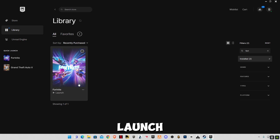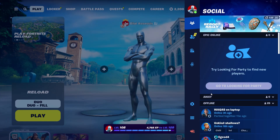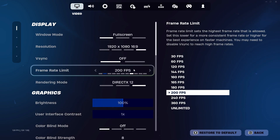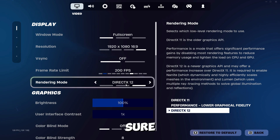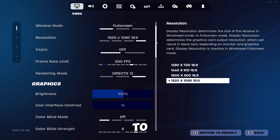After that, launch Fortnite. I'm gonna show you some in-game settings, and then some desktop tweaks to get maximum performance out of your system. Go to Settings and make sure DirectX 12 is selected. If your PC doesn't support DirectX 12, you can move to Performance mode, but if it does support DirectX 12, I advise selecting that.